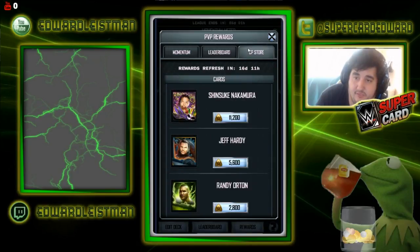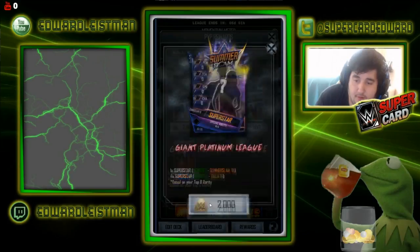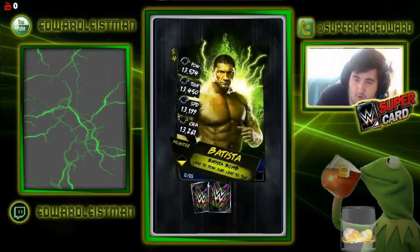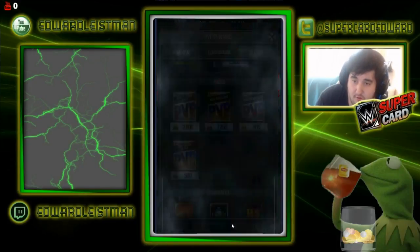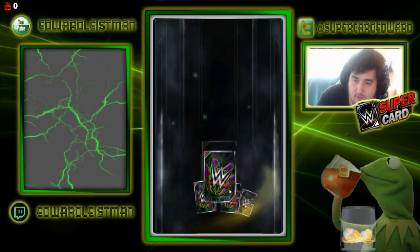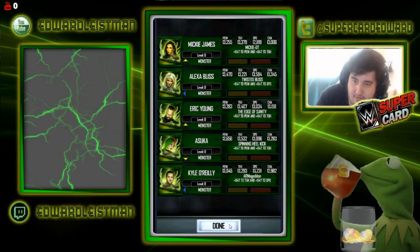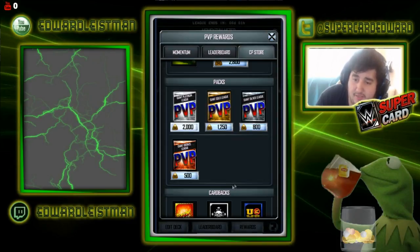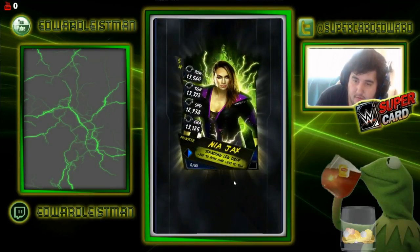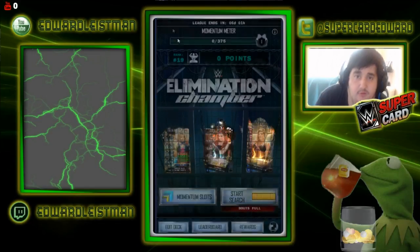We're going to PvP and use these CP rewards since they're useless to us — opening up three of these packs. All crap as usual, but at least they're all monster cards, so that's not the worst thing. Divas for days! We can buy one more pack and we got a pro Mickie James — and another Nia Jax! So those packs are still crap.